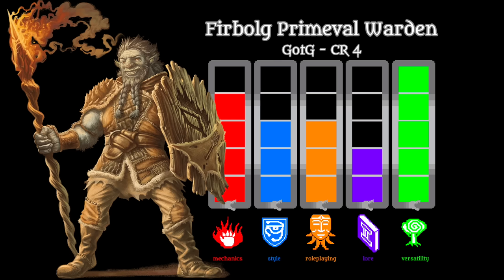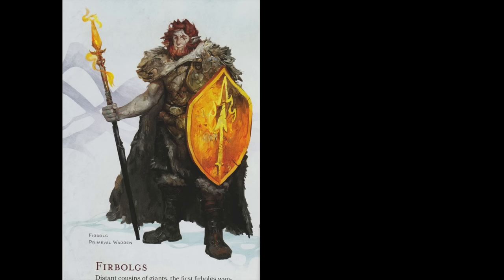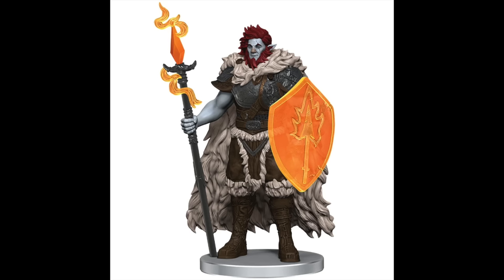The Firbolg Primeval Warden is the next of only three humanoids in this bestiary and one of only six medium-sized creatures. As a humanoid it is highly versatile — you could feature it in all kinds of different scenes with all sorts of different motivations or roles. Firbolgs are distant cousins of giants and have a connection to the giant goddess of nature, agriculture, hunting, women, and children. The Primeval Warden is best known for protecting and rearing communities and guarding the surrounding region. It is tagged as a druid — and this time it actually has druidic magic with spells covering combat, role-playing, divination, stealth, and trickery.